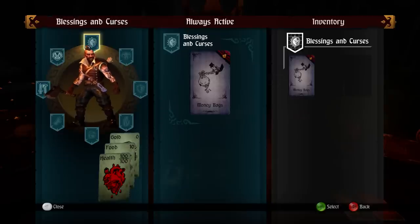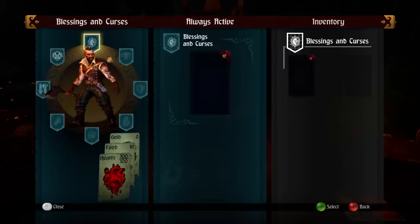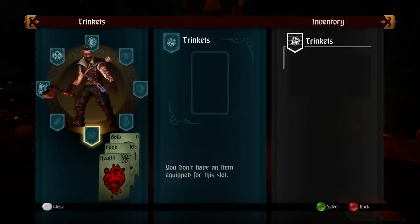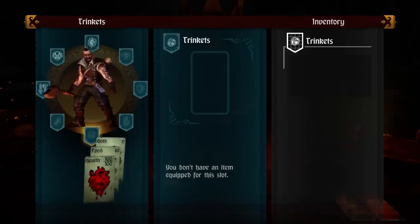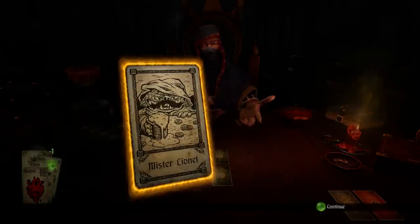We have helms, shields, artifacts, trinkets, gloves, and our weapons. Down at the bottom you're going to see health, food, and gold. Each card you move to is basically like another room or another encounter — it takes at least one food. You will encounter shops, which require gold to purchase new items for your deck. Health is kind of self-explanatory. As you move around, you do regenerate hit points. So let's do this.